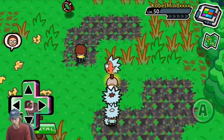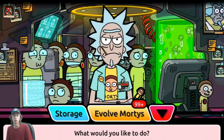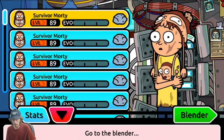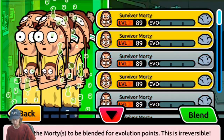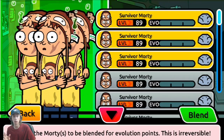Walk around and pick up all the items — that's pretty basic. Right near the portal, if you want to do any combinations of common Mortys, go into the daycare. It's right to the left of the portal. Go to Evolve and you can tell how many Mortys you need for one evolution. See how this survivor Morty has two tally marks? It has three spaces that are empty — you can fill those up by blending a Morty. Any Morty you want to evolve, go to the Morty daycare to check if it is able to be evolved.